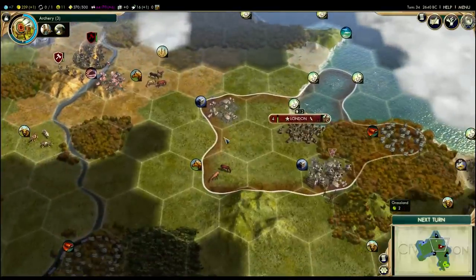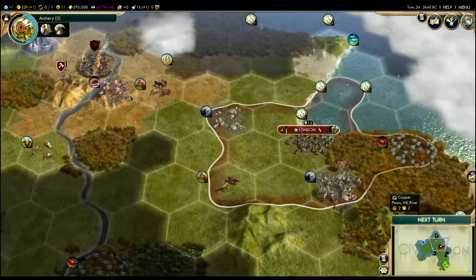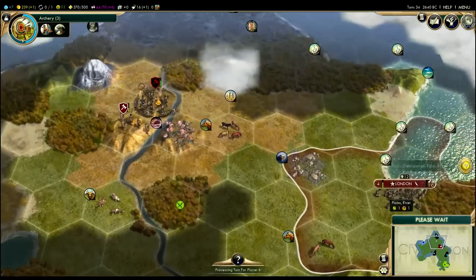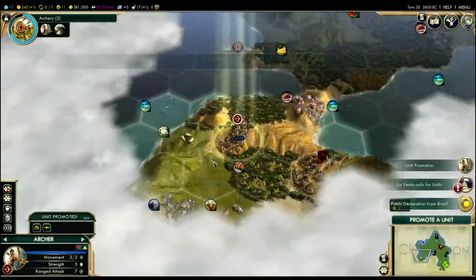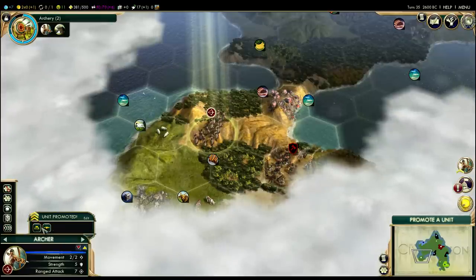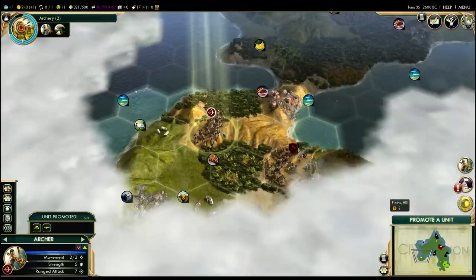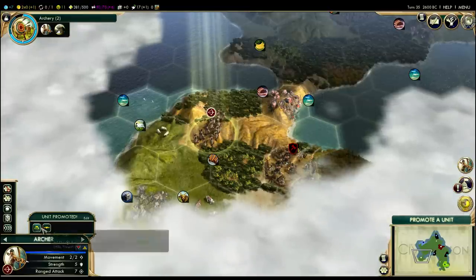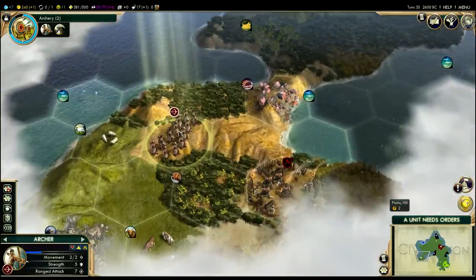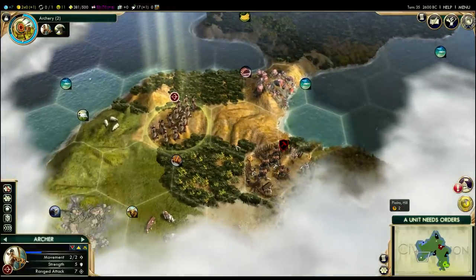Settlers are very vulnerable — they have no combat strength and can be easily defeated by basically any unit. Worse than being destroyed, the enemy will actually steal the worker or settler if they move a military unit onto it. So you generally want to escort them. We've got a unit promotion for our archer — barrage and accuracy, effectively the same as drill and shock for melee units. I'm going to grab barrage, which gives me a bonus when attacking units in rough terrain. Usually I'll go for a mix — some barrage and some accuracy on different units so you can use them more tactically.